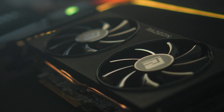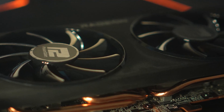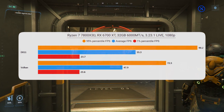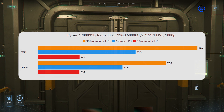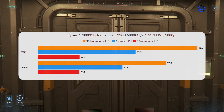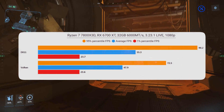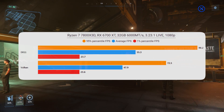We'll start with the 6700XT as a baseline. Remember, this card has got 12GB of VRAM and doesn't suffer from these massive slowdowns. So let's use it to compare DX11 and Vulkan against each other. You'll see here I've got an extra element on the graph — the 95th percentile. This shows us that DX11 has higher highs but also lower lows. The average FPS with DX11 is significantly higher than with Vulkan, and on this card the 1% percentile is roughly the same.